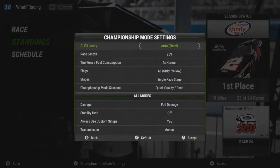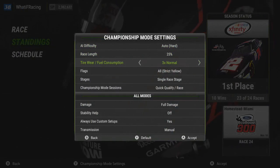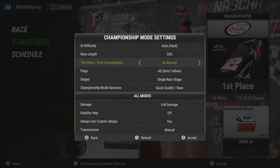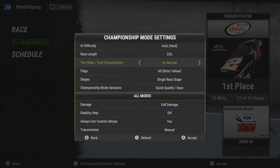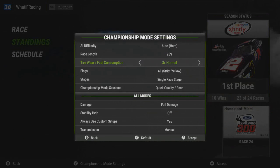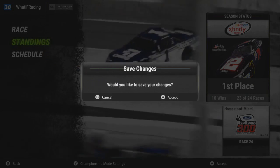Championship settings: 25% race length, hard difficulty, tire and fuel consumption at times 3. Why was that times 2? Oh, I think it was doing some races off camera, and I don't know why it was — I guess I bumped it down to times 2. It's back to normal. Strict yellows, everything's the same.